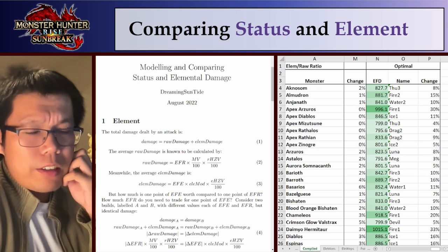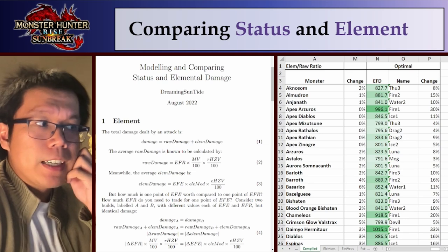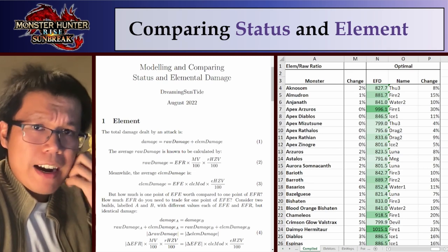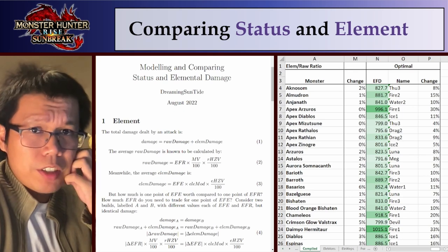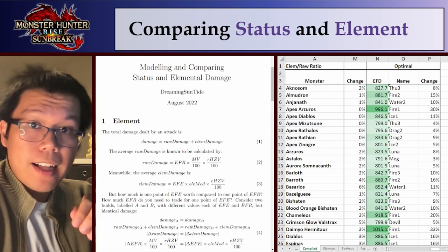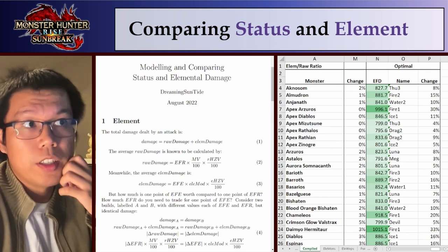A lot of the discussion about status is like, oh, status is just really really hard to calculate. And while it is probably harder than element to calculate, once you actually figure out how to do it, it's actually relatively straightforward. So I thought I would make this dedicated video on how to calculate status, how to calculate element, and how to compare the two to figure out which one does more damage.